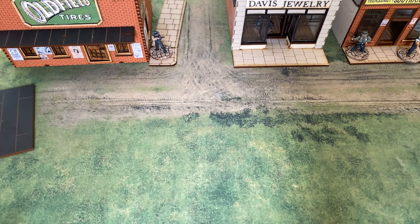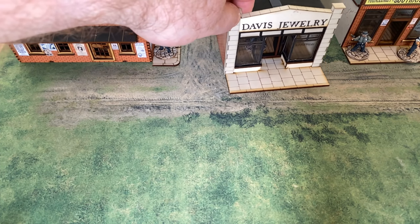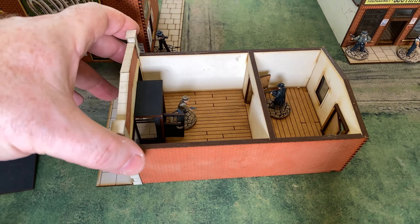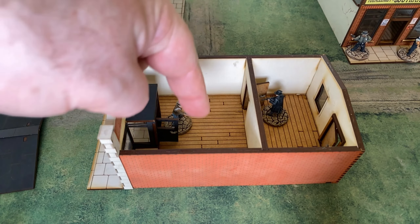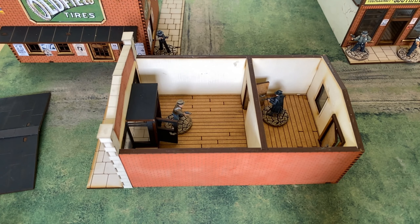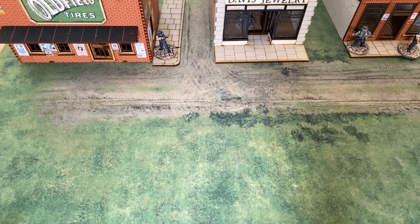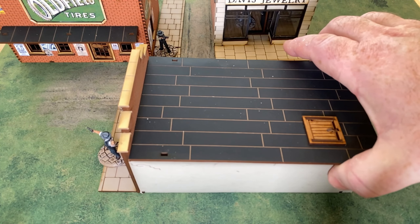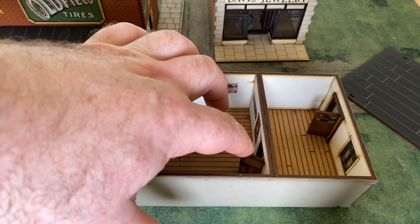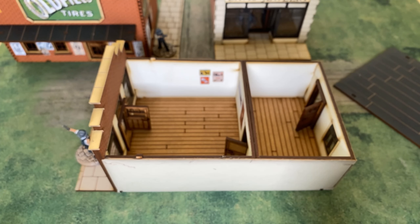And Davis Jewelry — that's the new building we've done this week. Let me bring it forward so you can see it. Likewise, you can imagine coming in for a little shoot-out in there — a little work counter, a couple of filing cabinets in the back office. All the doors open up really nicely, and again there's nice colorized detail inside. That's Davis's Jewelry.